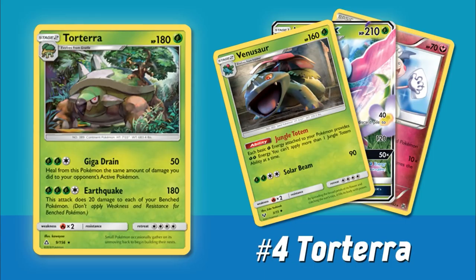Coming in at number four, we have Torterra, which actually hurts me to say because the Gen 4 starters are some of my favorites. But Torterra kind of got the worst card out of all the starters printed in Ultra Prism. It's a Grass-type Stage 2 with 180 hit points — actually really impressive, the same amount as a lot of basic GXs. But it has Fire Weakness and 4 Retreat Cost. It has Giga Drain for 2 Grass and a Colorless for 50, healing from this Pokemon the same amount of damage you did. And Earthquake for 3 Grass and a Colorless does 180 damage, then you do 20 damage to each of your own bench Pokemon. So 180 damage seems pretty good, but the big problem with Torterra is its energy cost — just absolutely insane to actually pull off these attacks.